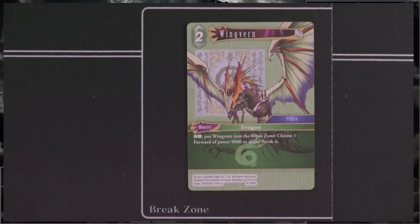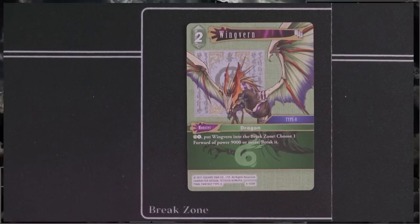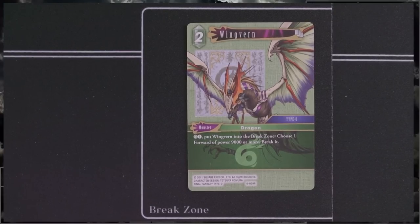Next, we've got Wingvern — a 2-cost multi-card monster, a dragon from Type 0. For 1 Wind CP and 1 of any element, put Wingvern to the break zone and choose one forward of power 9,000 or more and break it. Depending on how popular 9,000 power forwards become, in constructed there are already other ways to deal with 9K forwards at about the same cost. I don't expect constructed to use this much, but in sealed I'd expect people to consider one or two copies — if an opposing forward is 9,000 power it's tough to deal with, and Wingvern can save you from that problem.